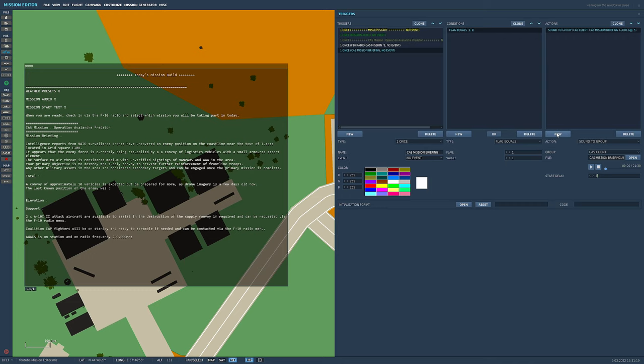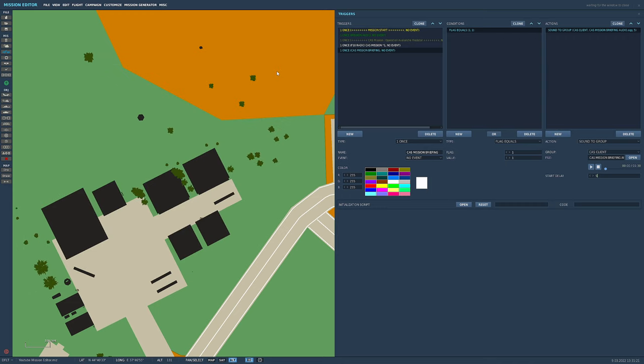We also want to remove our radio option after it's been selected — so we're going to add a Radio Item Remove action so that once a player picks a mission, the option clears from the menu.